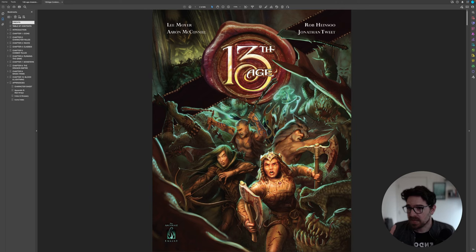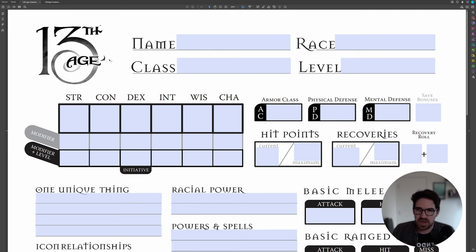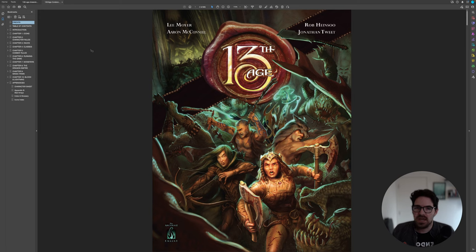I've got my rulebook here. We're only going to be using the core rulebook — not any of the classes in 13 True Ways or other supplements — because I want to keep it simple. The classes in the supplements typically follow the same structure as character creation here. I recommend reading the class you want to play pretty thoroughly because some classes like the commander, monk, and rogue have a lot going on. Don't expect your GM to track all those things for you. I got my core rulebook and a character sheet from the Pelgrane Press website and we're good to go.